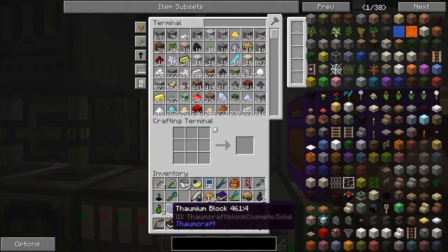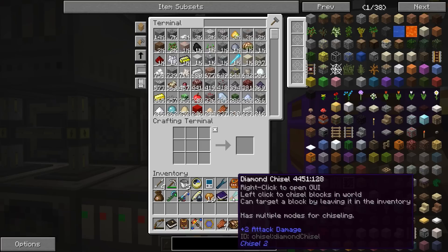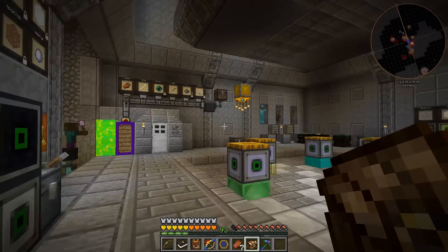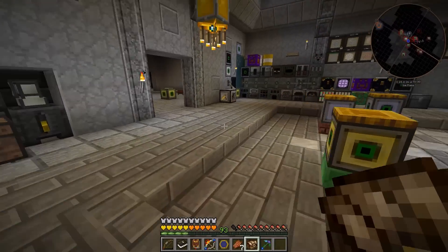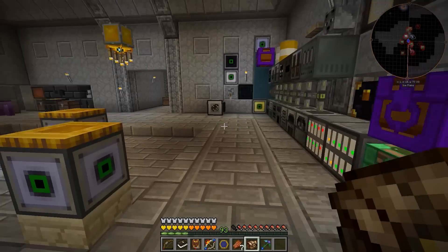We don't have any room in our pack anymore - got so much stuff. But now that we have the deconstruction table we can get even more aspects so that won't be an issue. We got a Wand of Equal Trade and a focus pouch. We made some progress here even if it took a long time off camera to do all that aspect researching. I'll come back next time and do even more Thaumcraft researching - it should go smoother now that we've made progress. The grindiness is over; next time is all the fun stuff. Thanks for watching everybody, see you next time.